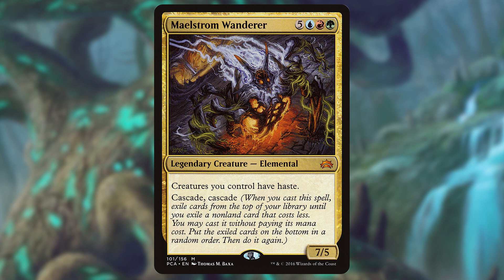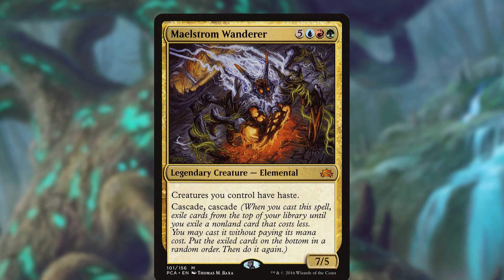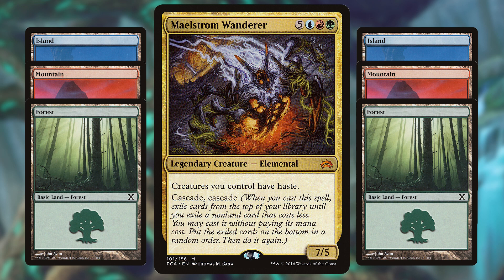However, since it'd be pretty hard to build a deck that's only eight drops, I took the easier route. There are only two spells in this deck. Since the cascade trigger only stops when you hit a non-land card, all we have to do is make our deck the two things we want to hit off Maelstrom Wanderer's cascades and 97 lands.